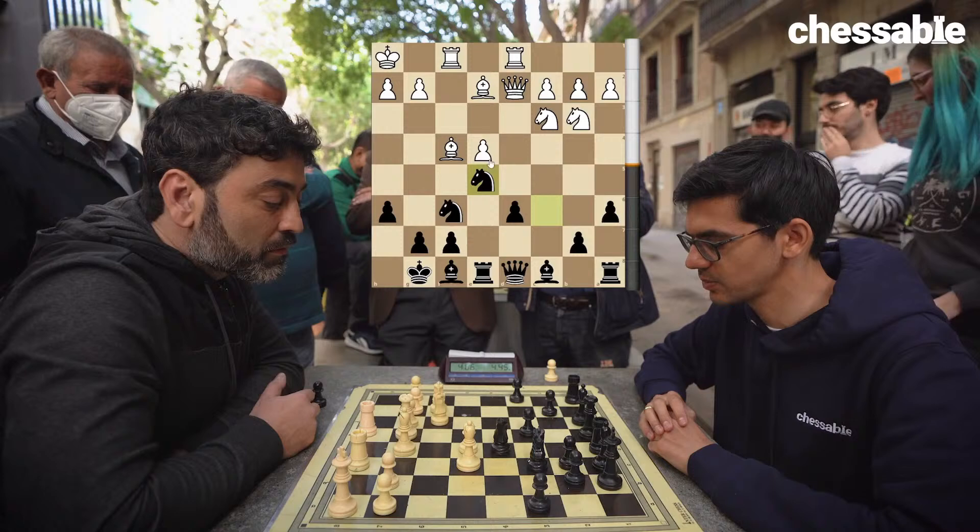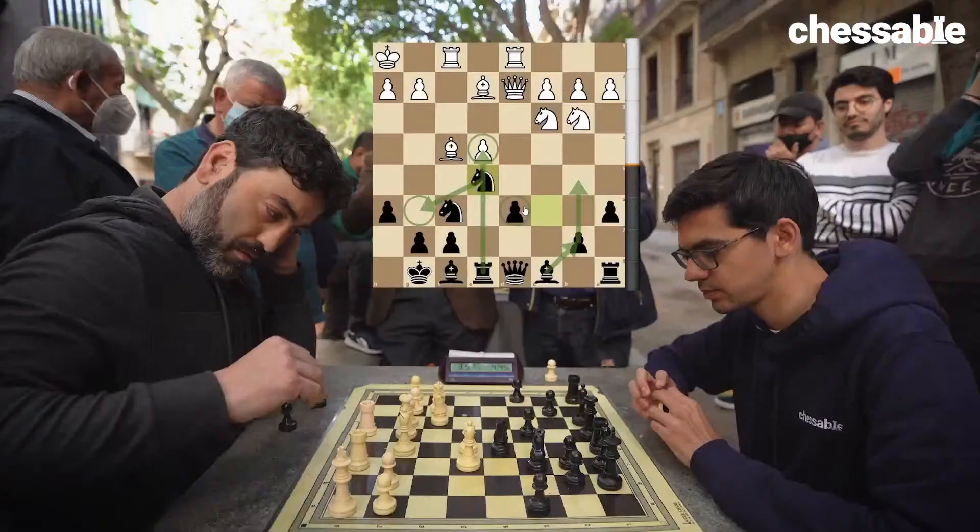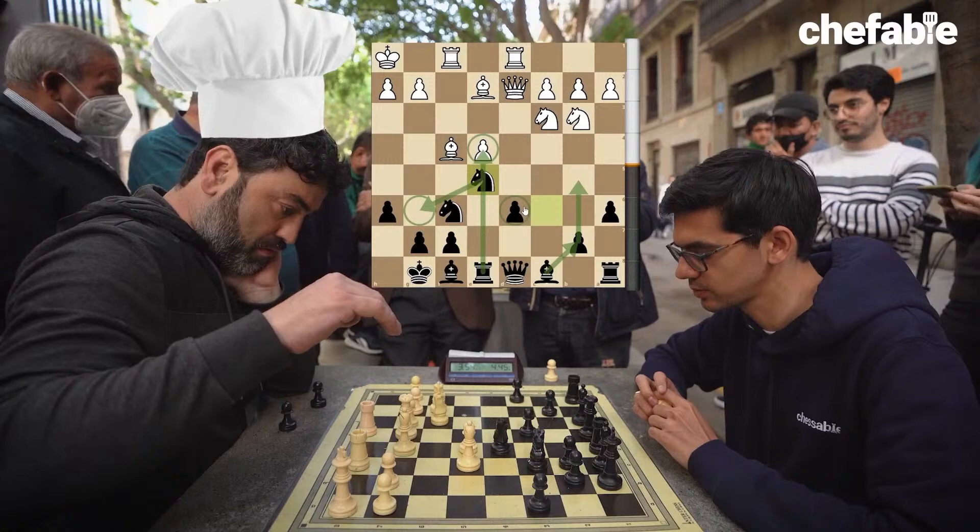Bishop f8, rook d1, knight e5. Pressure is on. The e4 pawn is weak, the d6 pawn is weak. I've got pressure here — maybe knight g6 opening the file, maybe b5, maybe bishop b7. What's Ruben gonna do? Ruben, by the way, owns a nice restaurant — NHS club — that he invited us to. Nice guy.